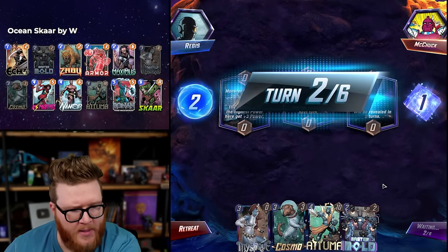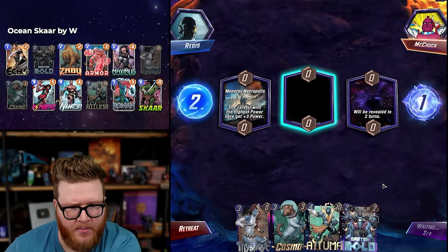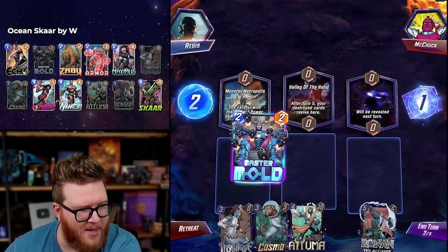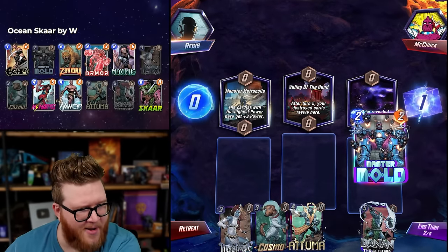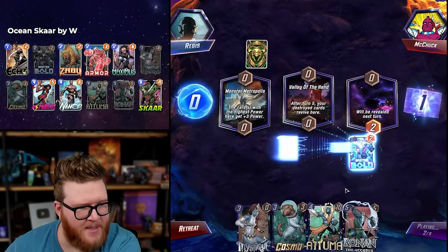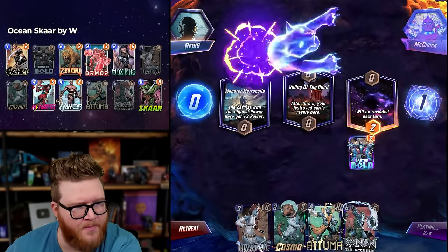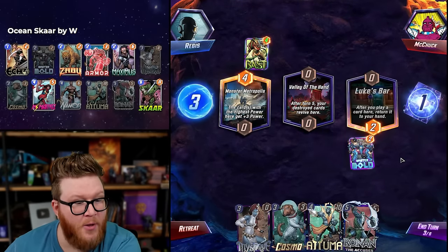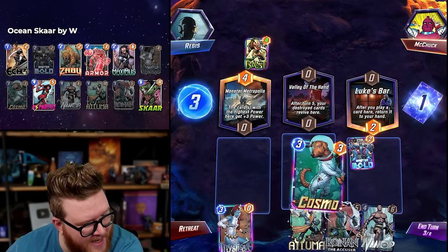Master Mold early is great. Cosmo we can definitely work with — a little risky for Mystique, a little risky for Maximus, but it can be upside depending on whether you think the opponent has enough cards. You can just say 'I'm going to turn off the Maximus — I don't want them getting a combo piece or something.'